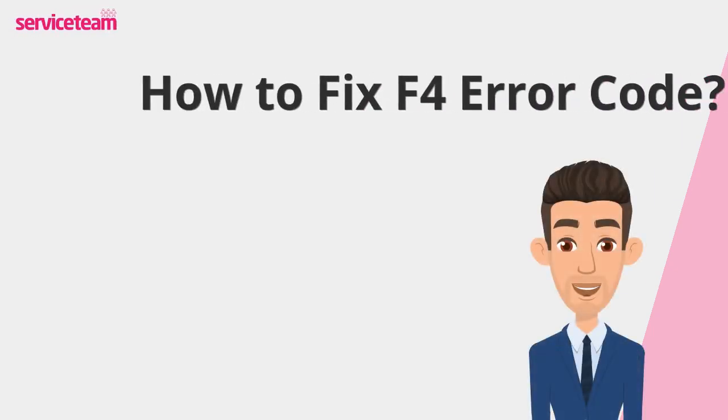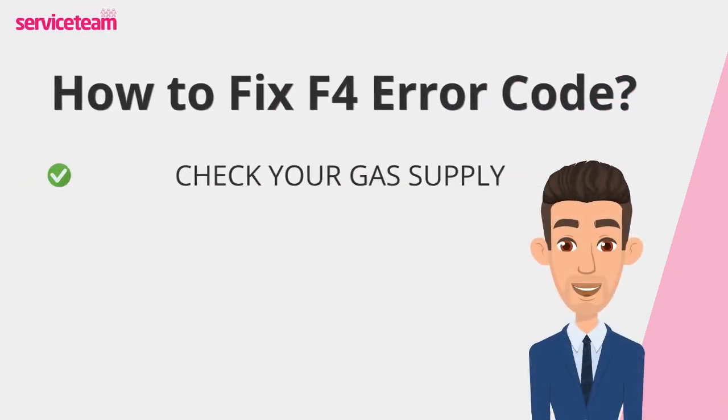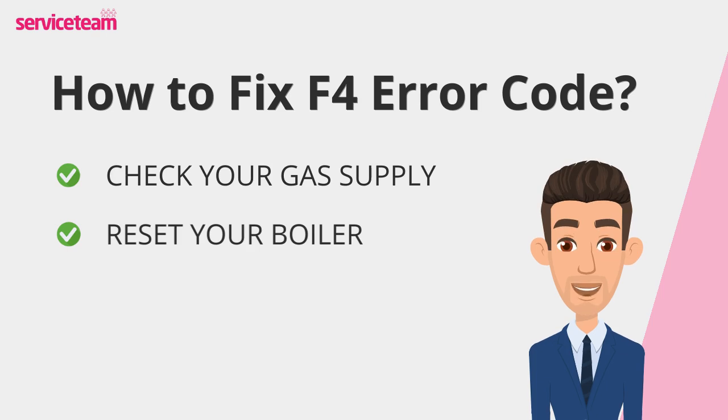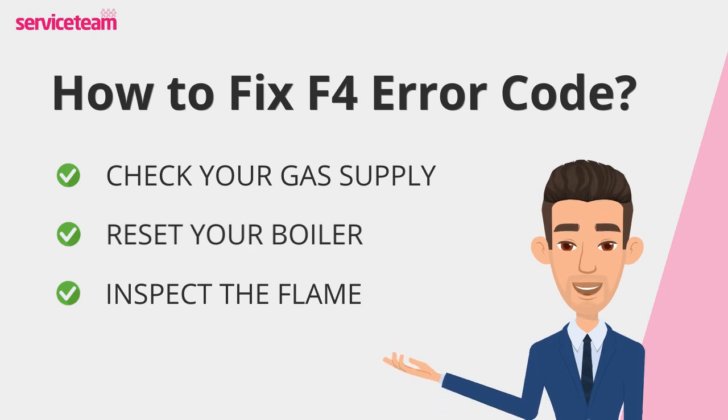Let's find out how to fix the F4 error code. First, check your gas supply — make sure your gas bill is paid and there's no disruption in the supply. Sometimes it's the simplest things that can catch us off guard. Next, try restarting your boiler. Pressing the reset button can often resolve minor software glitches; it's like giving your boiler a fresh start. And if your boiler has a visible flame, take a look to see if there are any blockages or irregularities. But remember, never attempt to clean or repair it yourself — leave that to the experts. These quick checks could save you time and get your boiler running smoothly again.